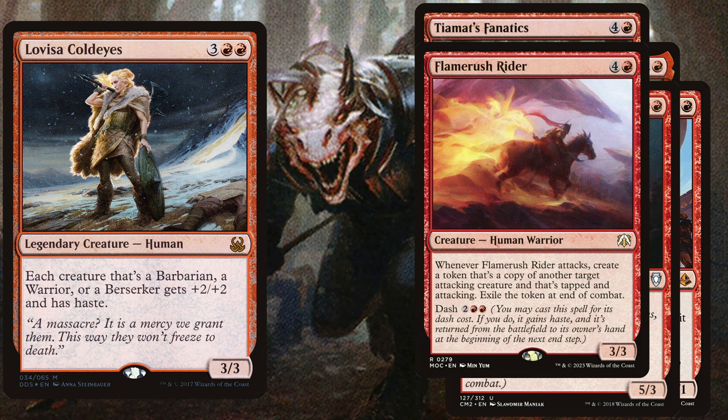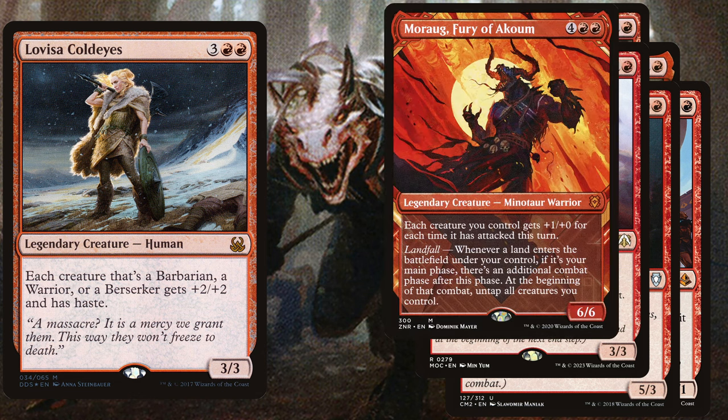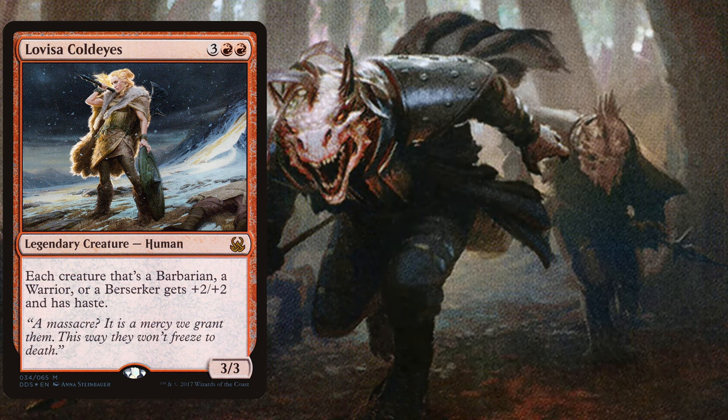Last but not least in our win conditions, we play Moraug, Fury of Akoum, a six-mana 6/6. Each creature you control gets +1/+0 for each time it has attacked this turn. It also has a landfall mechanic: whenever a land enters the battlefield under your control during your main phase, there's an additional combat phase after this phase, and at the beginning of that combat, untap all creatures you control.